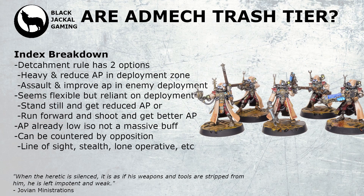The detachment rule lets you choose one of two things at the start of your command phase. You can take a defensive stance, gaining the Heavy keyword for remaining stationary and reducing AP on any attacks coming into your units when they're in your own deployment zone. Or you can take the offensive option, gaining the Assault keyword on all your weapons and improving AP against enemy units within their own deployment zone.